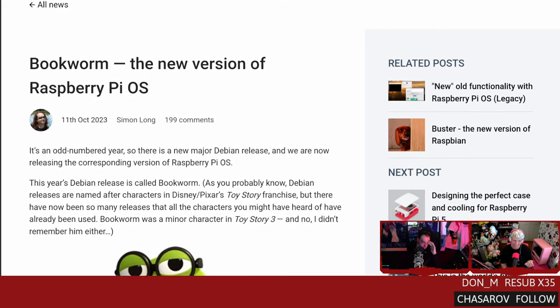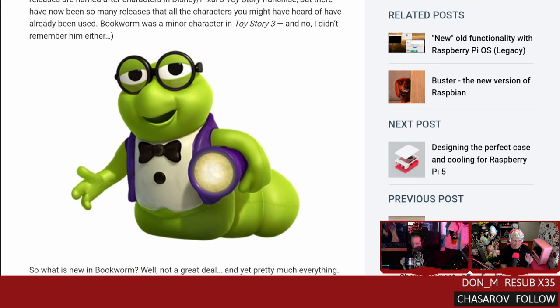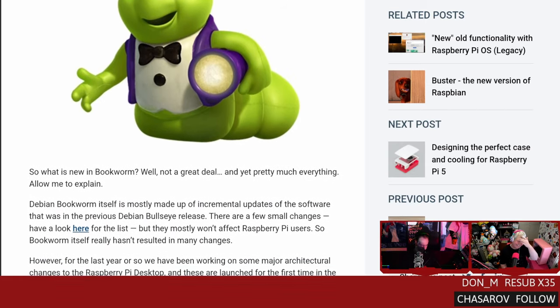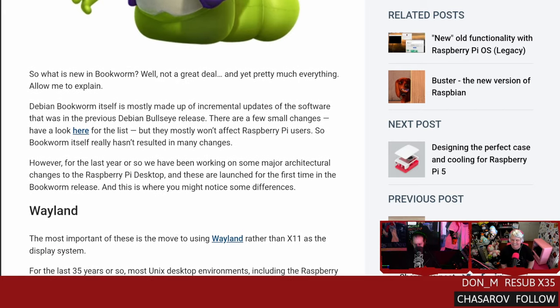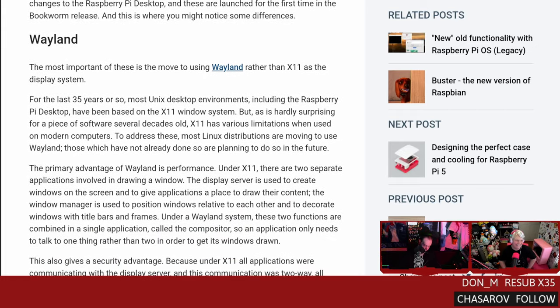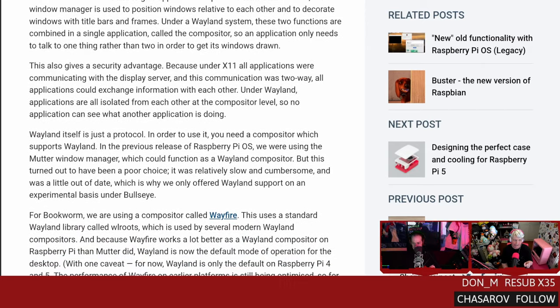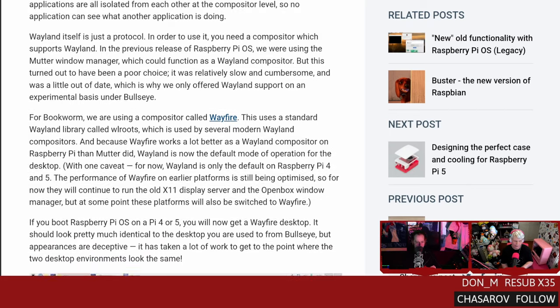Slice the Pi this week starts with a new version of the operating system that made me have to reshoot a video. A new version of Raspberry Pi OS has been released, based on Debian Bookworm. There are major changes to the Raspberry Pi desktop - it is now using Wayland instead of the X11 display server. Wayland on a Raspberry Pi, on a single-board computer - that's where Wayland makes more sense. More Wayland is installed on SBCs and embedded devices than desktops by a boatload.